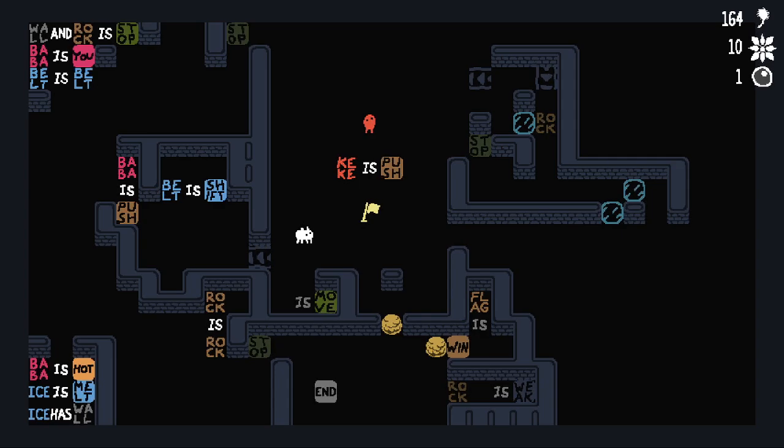It's time for this one. Wall and rock is stop. Baba is you. Belt is belt, baba is push, belt is shift, kick is bush. There's end down at the bottom. Baba is hot, ice is melt, ice has wall.